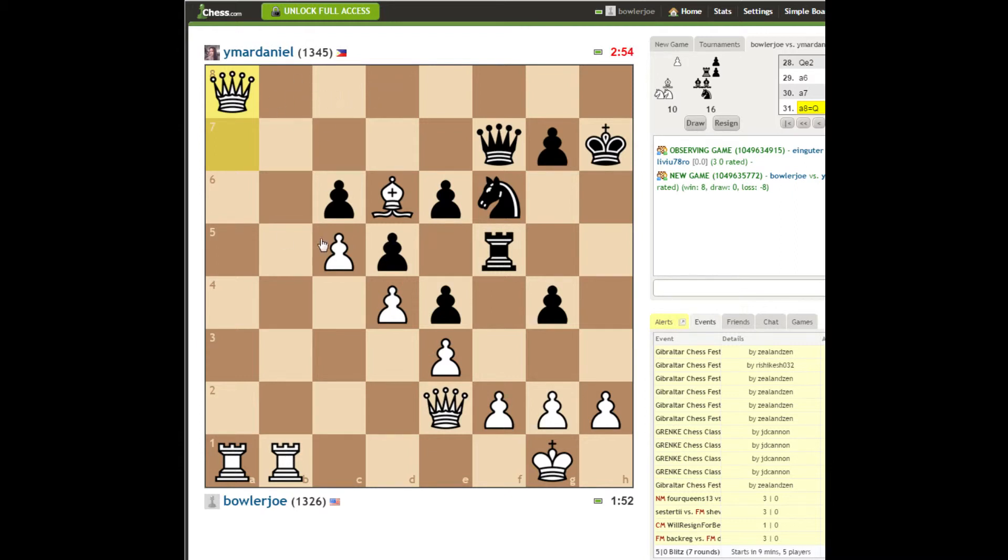Just double — double on the 8th rank. What's that rook doing? My bishop, thankfully, guards h2. Is he gonna move his king? I think if he moves his king, I'm gonna play rook f8. Rook takes g4 next — really just trying to trade. He's not gonna let that happen.